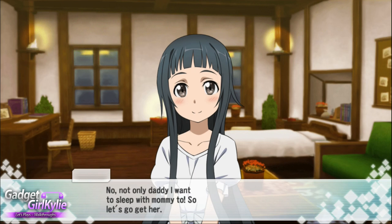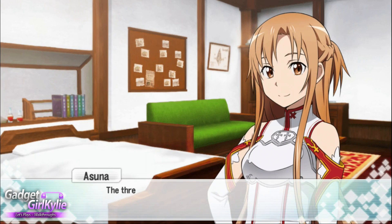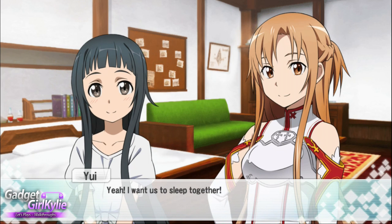Yui says she doesn't only want daddy, she wants to sleep with mommy too. I bet there are some people out there who have been waiting for this moment. Kirito, Asuna, and Yui sleep together — that is going to be the title of this episode. It's been decided: yes, I want us all to sleep together. Probably from Klein's reaction too.